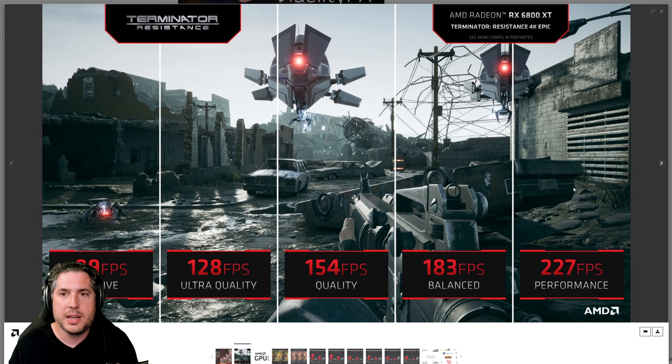Here's an example from Terminator. At 89 FPS native — meaning when you're rendering the game natively using your graphics card — if you go to Ultra Quality with FidelityFX, you're going to get 128 FPS. The visual distinction is going to be almost identical. And as you step through the quality settings toward Performance mode, you're going to degrade the quality slightly, adding some artifacts and blurriness, but you're going to greatly improve the number of frames per second.